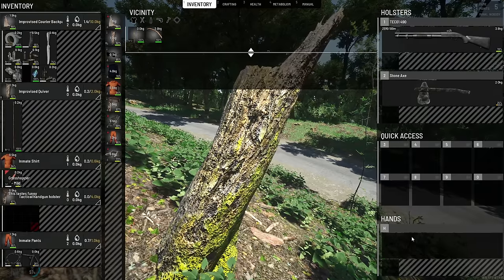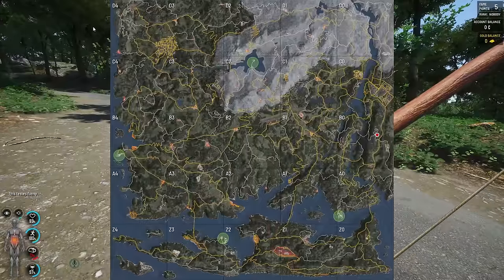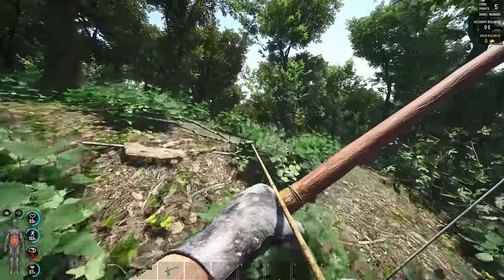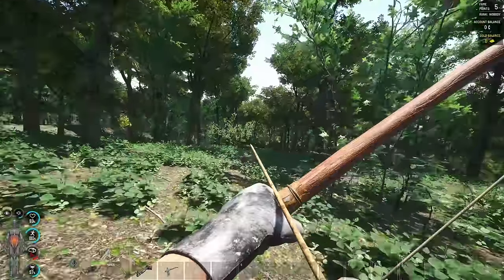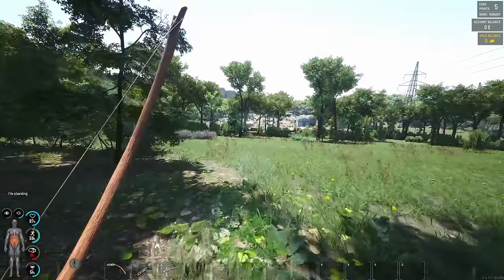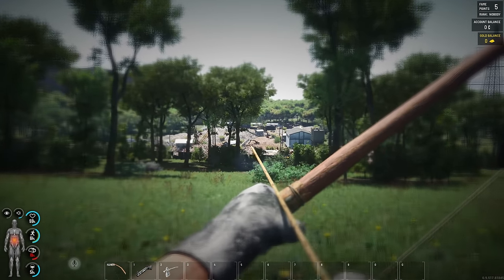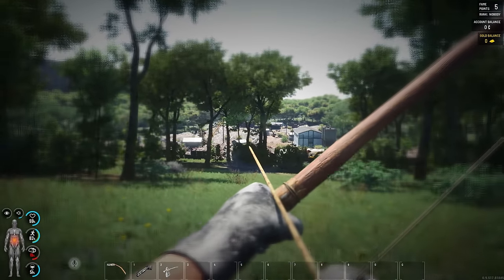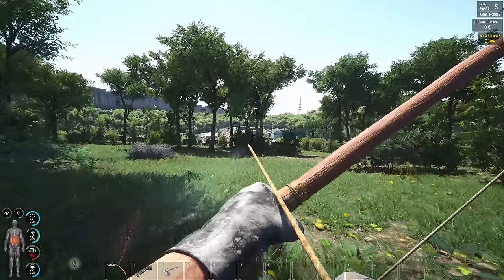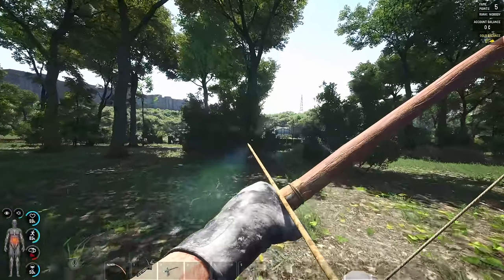We just ate a grasshopper and some larva. I hope that's not gonna screw us up with some stomach issues. We're down to 21% — we need to find food ASAP. We're getting pretty close to this area down here. Here we go — we got some kind of construction site. I'm guessing there'll be quite a few zombies here as well, but we need to find some kind of food. If we don't get any food we need to be very quick with killing an animal, skinning it, making a fire, cooking the meat, and eating it.